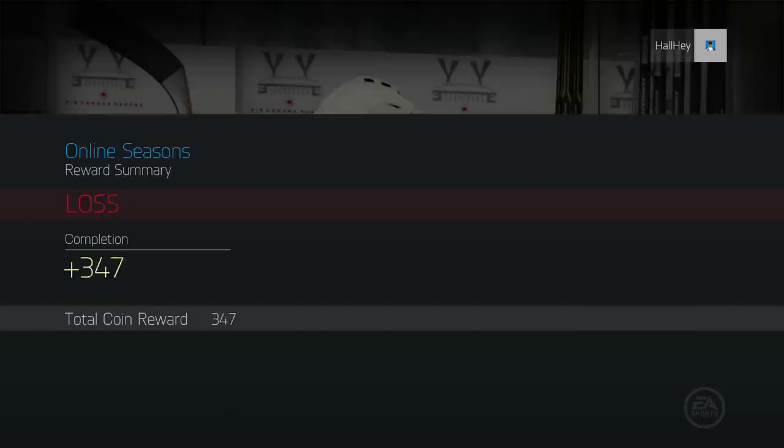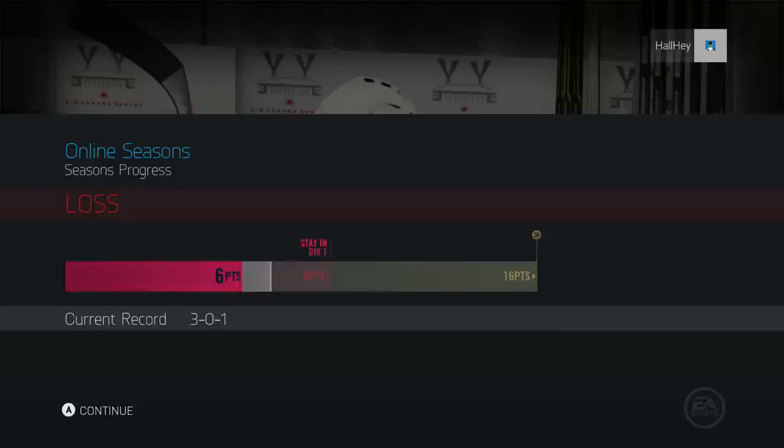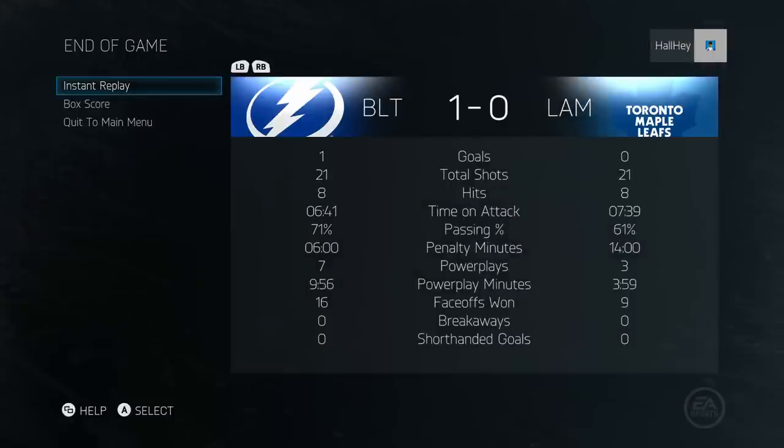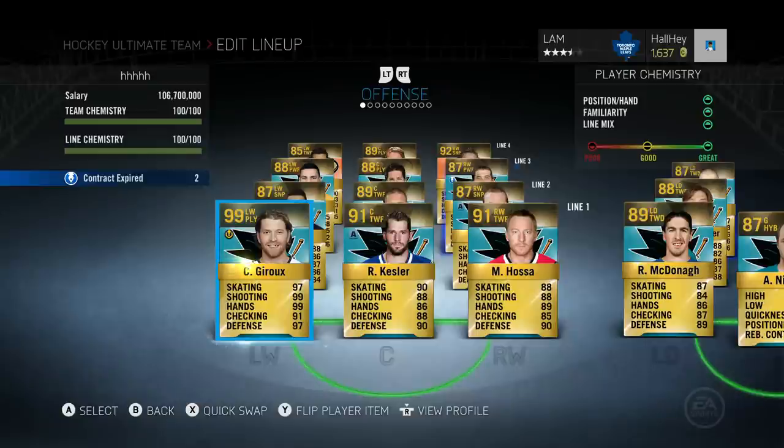I'm gonna show you the stats for Chris Letang. Honestly he's a very good player if you already have a lot of good players, but he's not a game changer as a first-line defenseman. Defenders never really showcase great goals unless they're Shea Weber, Dustin Byfuglien, or Zdeno Chara. Chris Letang is just your average two-way defenseman, but with the Team of the Year card he's pretty good. 34 minutes time on ice, four penalty minutes, one hit — I'll blame the penalty minutes on me.